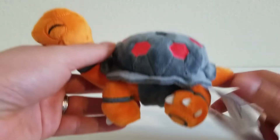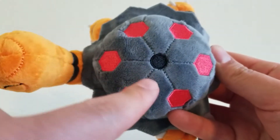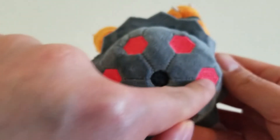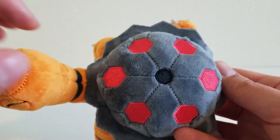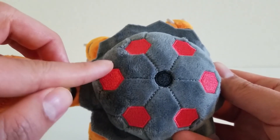Now let's take a look at the shell — this is where most of the details are. Looking at it from above, we have an embroidered black spot here, which is where all the white smoke would come out. We have these red hexagons that would light up in the shell. Of course they don't light up on the plush, but in the shell they would. These are embroidered as well.